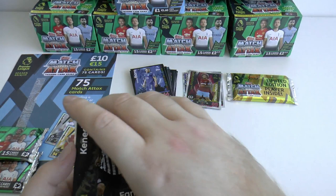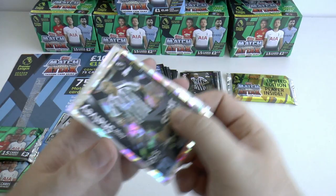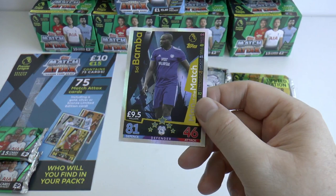And then we've got our fans' favourite — our first fans' favourite. I like that with the gold backing there. It's Kennedy, on loan from Chelsea at Newcastle. And we've got another Newcastle card — Jonjo Shelvey. Followed by the Cardiff City logo, and finally our man of the match is Sol Bamba of newly promoted Cardiff.